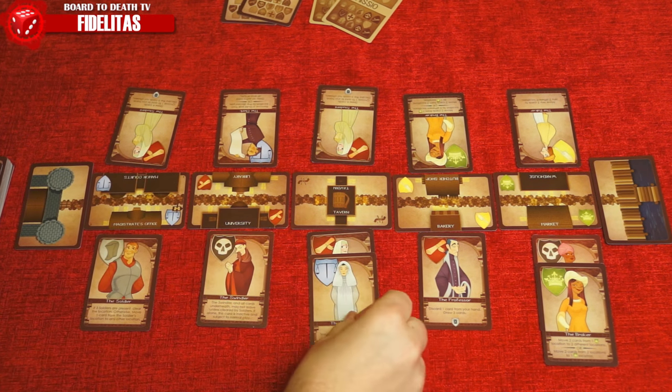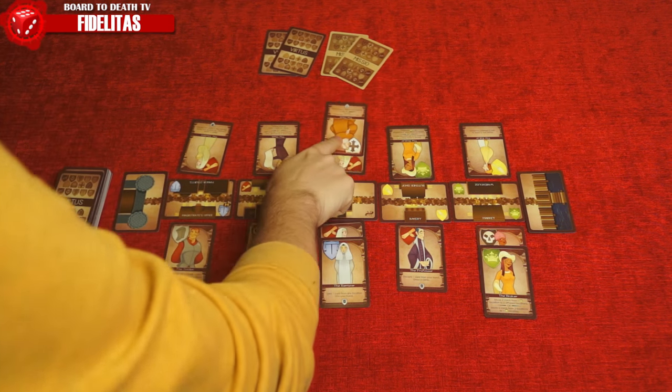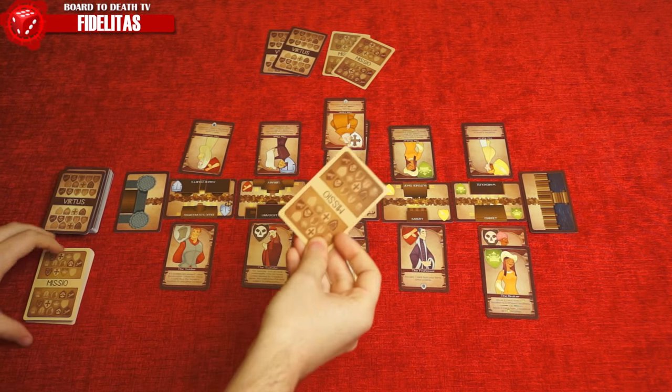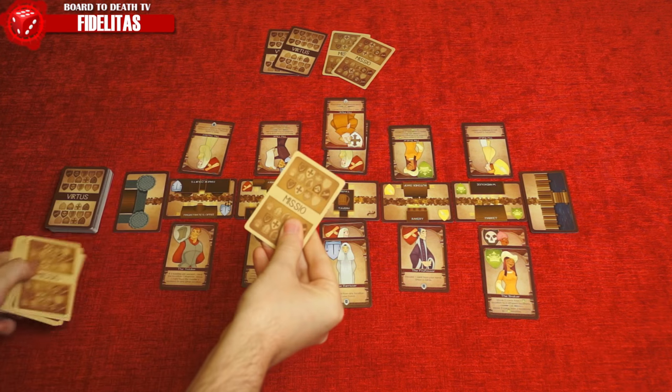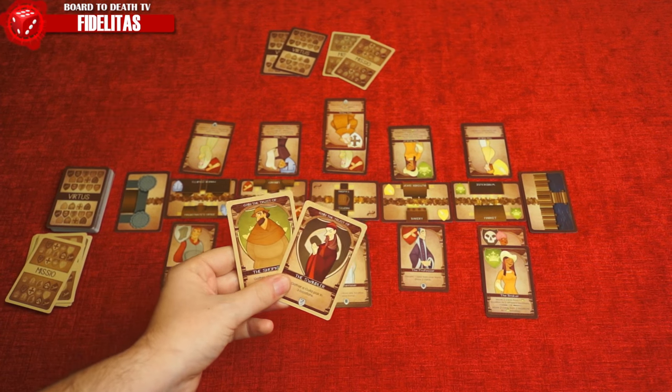The only location that is different is the tavern. When you play a citizen here, you draw a new citizen to the other side of the tavern. The abilities of both cards at the tavern do not trigger, but placing here allows you to change one of your objective cards for a new one.